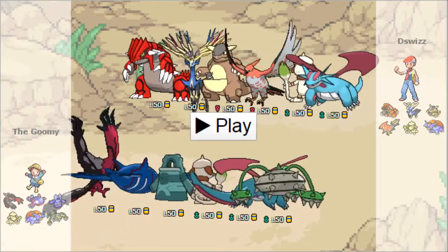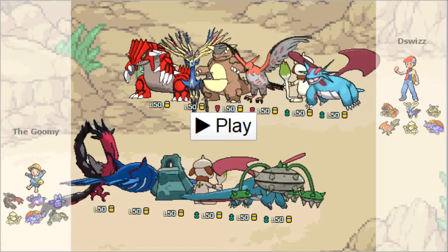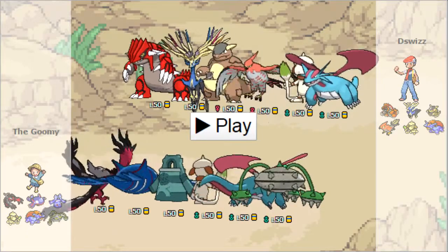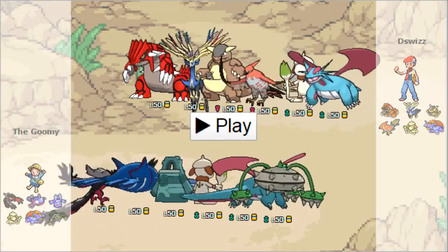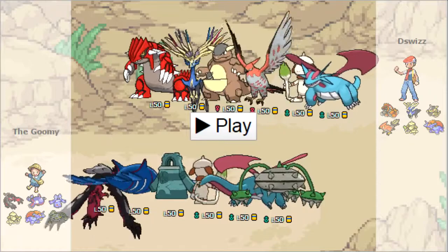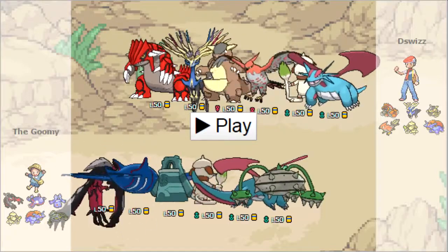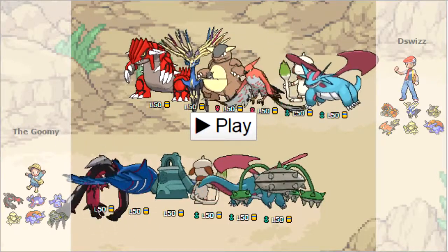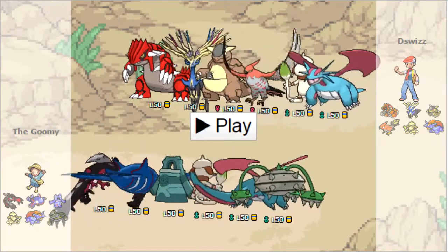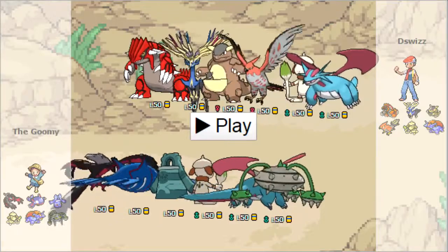I'm going to be bringing you two games. I'll go over my team real quick. I have Assault Vest Yveltal - I don't know if that's good, but I have it. I have Bulky Scald over Origin Pulse Primal Kyogre, Trick Room Bronzong. I have three shields on Smeargle: Crafty Shield, Spikey Shield, and Wide Guard, and of course Dark Void because it can put both opponents to sleep. And Tailwind Salamence, so I can go with either Trick Room or Tailwind depending on matchup.